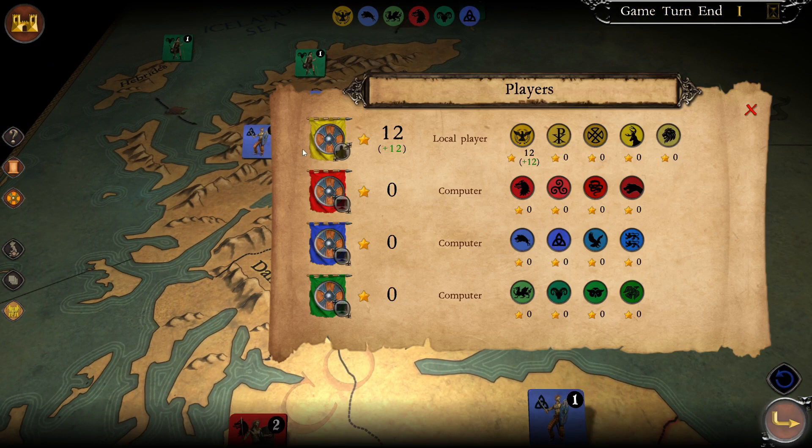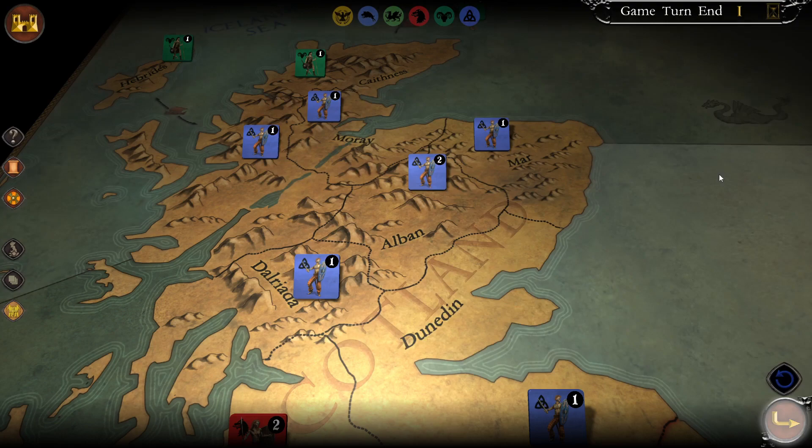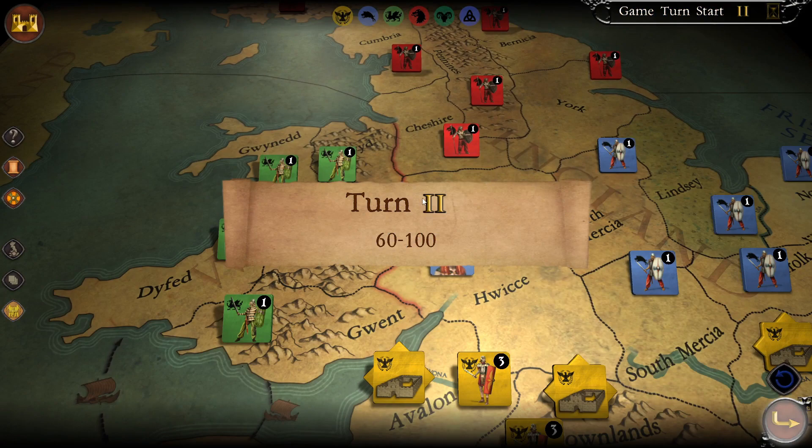At the end of the set of turns it lets you know who is gaining victory points and why. We're gaining victory points because of the land conquered — it's really that simple. End of game turn one, on to the next phase.